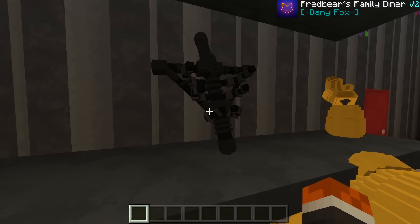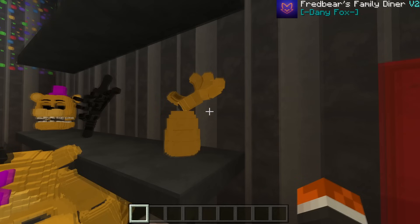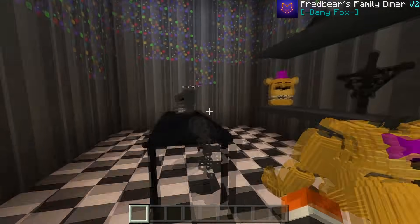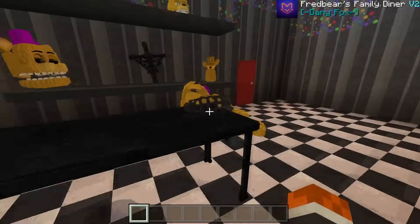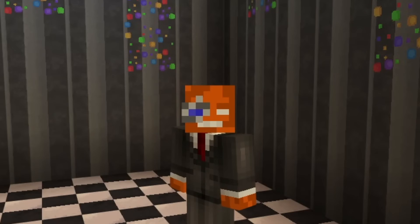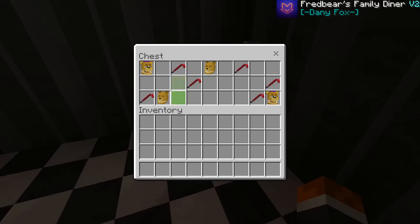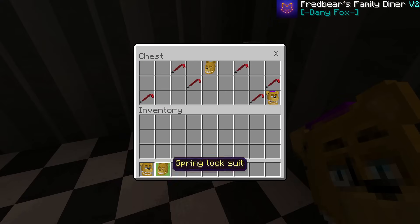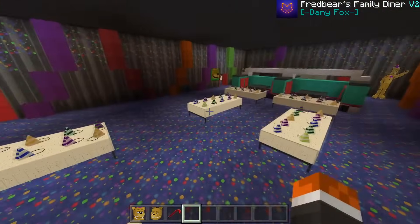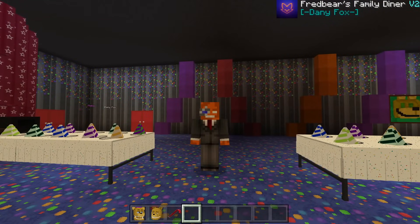We've got spring lock endoskeleton parts — the spring lock torso and spring lock head are different from the unwithered animatronics. But the really cool part is that you can actually wear the spring lock suits yourself. In this chest we have two spring lock suits and a crowbar, which is going to be pretty important.